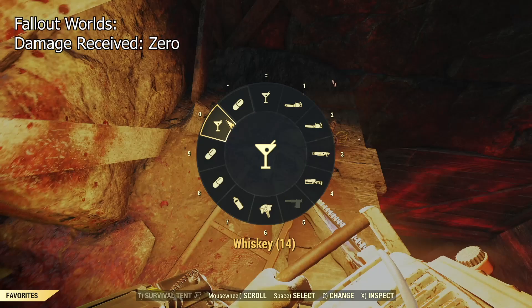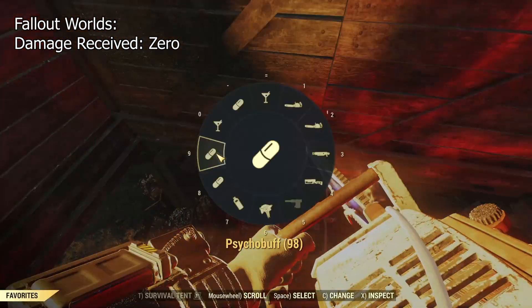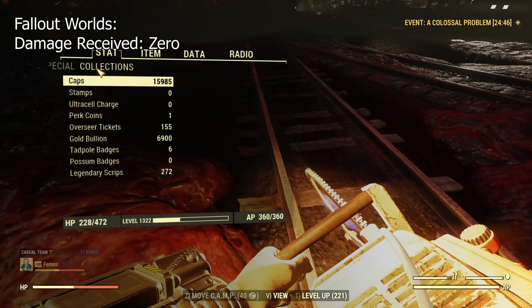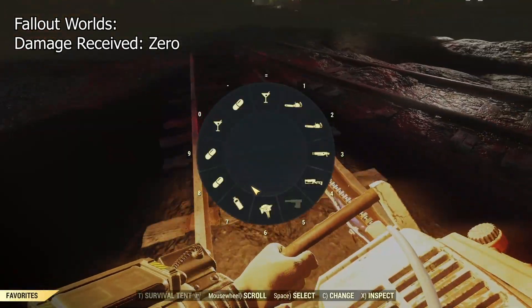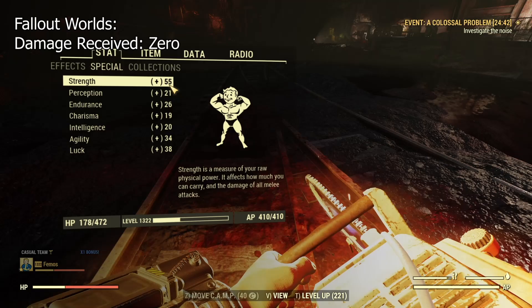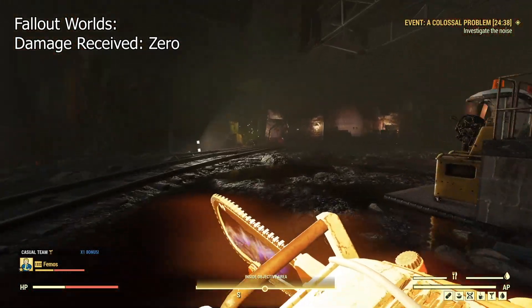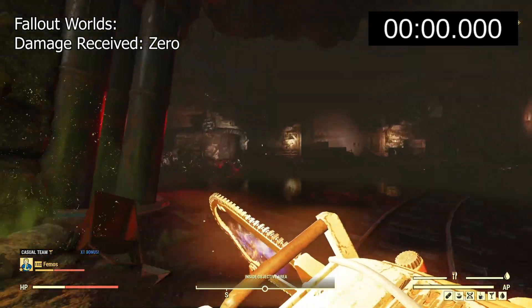Alright, let's begin. Liquid Courage, Red Shield, Whiskey, Psycho Buff. Should be 55. Okay, just need to readjust my health — it's 55. My health is around 35%, just like yesterday.